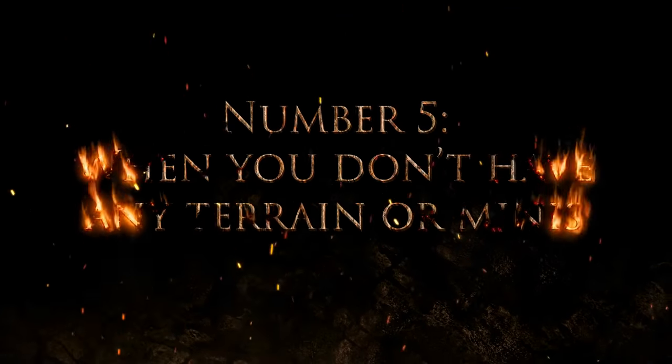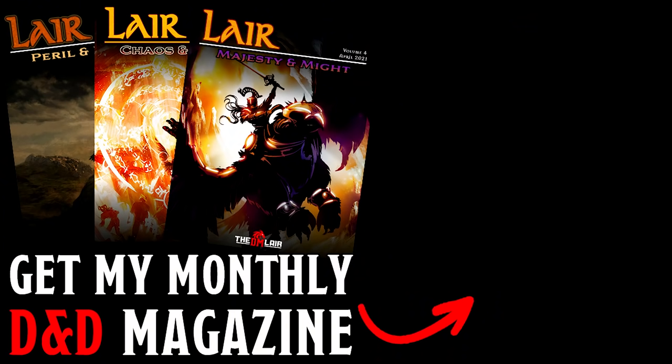Number five: when you don't have any terrain or minis — because some of us are on a budget, or you're traveling to a convention where transport is difficult. Theater of the mind costs nothing and your imagination is easy to take with you. On the topic of conventions, I typically use tactical tokens because they look great, are super easy to transport, and aren't very expensive — link down below. Click on screen now to watch another DM Lair video or become a patron and get Lair Magazine every month. Until next time, let's play D&D!